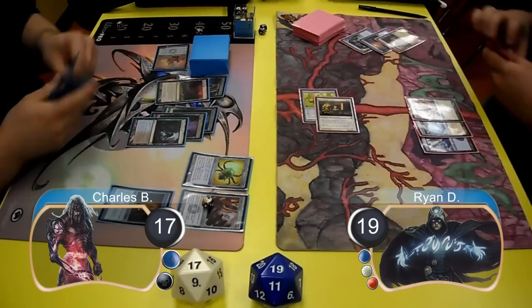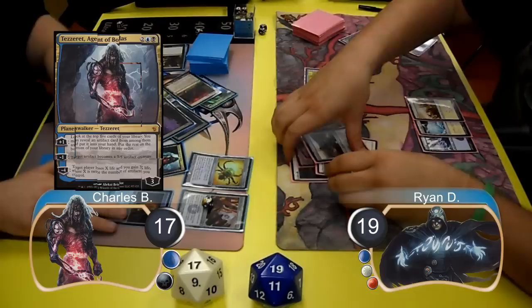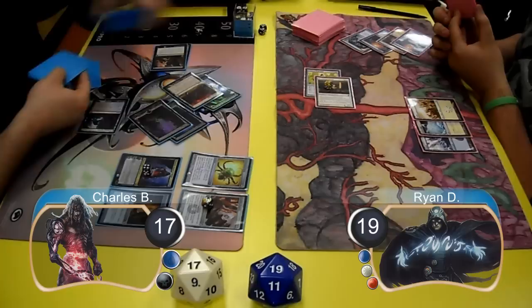For Charles' turn, he cast an Inquisition of Kozilek and forced Ryan to discard his Mana Leak, and then afterwards he resolved a Tezzeret, Agent of Bolas. He then used Tezzeret to look at the top 5 cards of his library, however there were no artifacts. Ryan attacked with his Mystic and sent it at Charles' Tezzeret, taking it down to 3 loyalty.